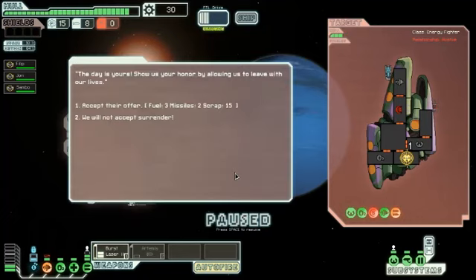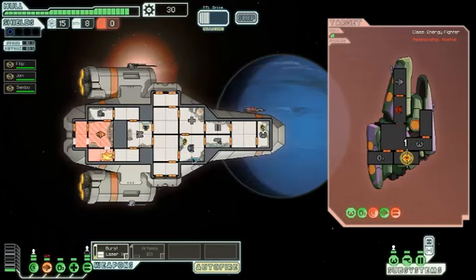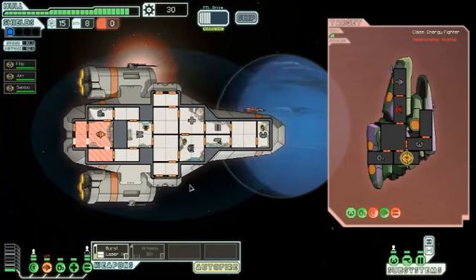I want that fire to go out. The day is yours — show us your honor by allowing us to leave with our lives. Yeah, no. We're going to kill him. We're going to be doing that a lot in this game. The goal of this game is to be heartless, pretty much.